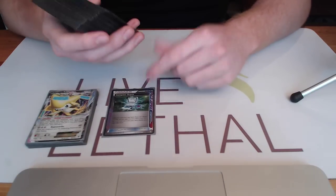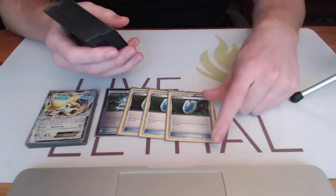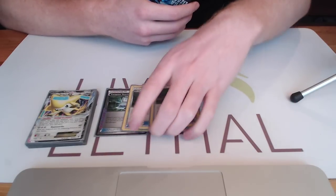On to trainers now. We've got Comp Search — pretty obvious. Then we've got three VS Seeker for re-using our supporters — pretty helpful.